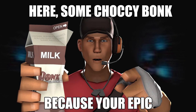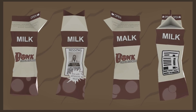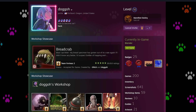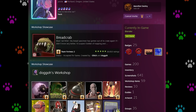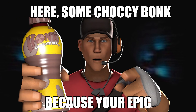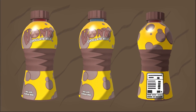A weapon that is most likely not just a reskin is the Chalky Bonk — it's a chocolate milk pack for the Scout, and it's obviously going to give him some status effects, like the Crit-a-Cola and Bonk! Atomic Punch already do. It was created by the same person who also made or helped make the Bread Space map, which I've already showcased on this channel.